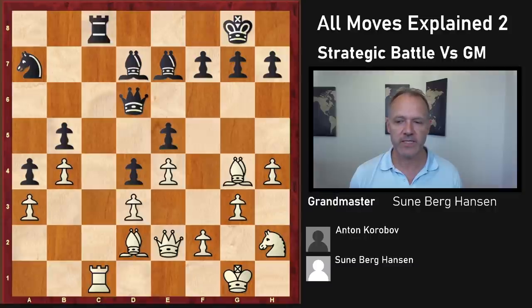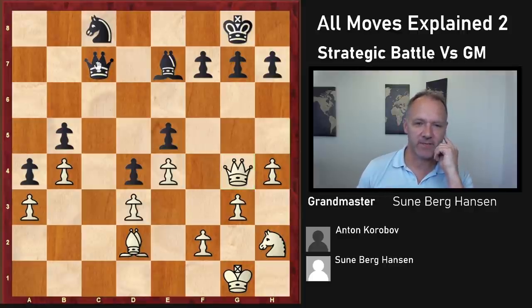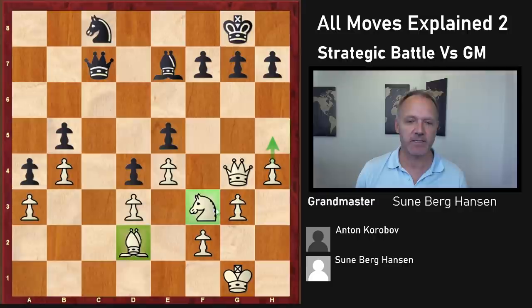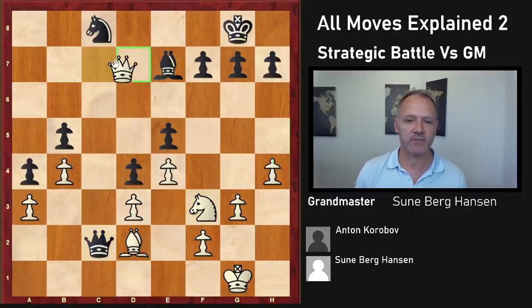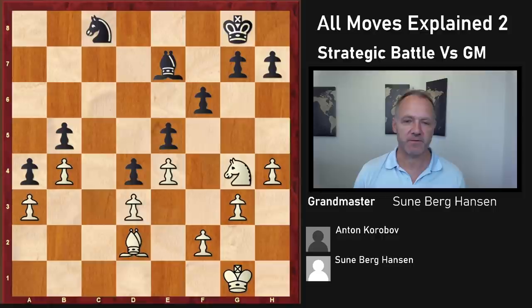Rook takes Rook C8 — just exchanging everything. He takes with the knight, I take on D7, Queen D7, and I play Queen G4. If he was very aggressively inclined he could play something like this — it is a little bit dangerous. I could play something like this and have play on the king's side. This combined with this piece and that piece, and I'm also threatening to just close the queen side. I decided this was too dangerous for him — I might even win this pawn soon. I kind of liked this position. Then he took, and that was of course the best move. I took back, he played F6.